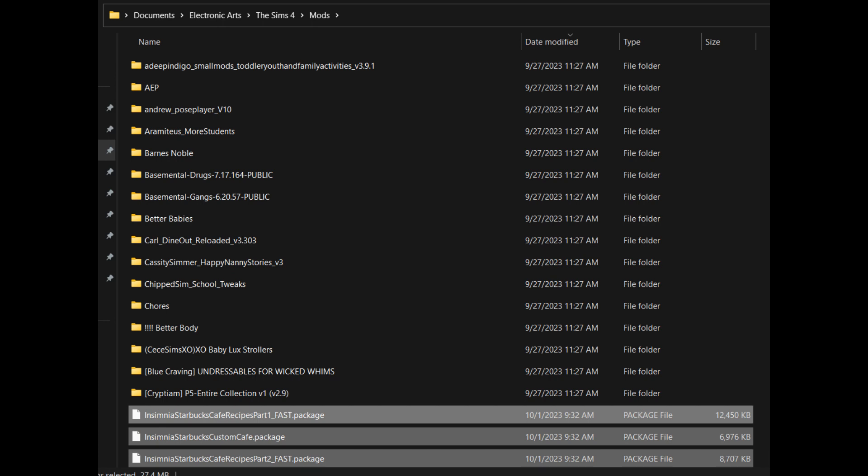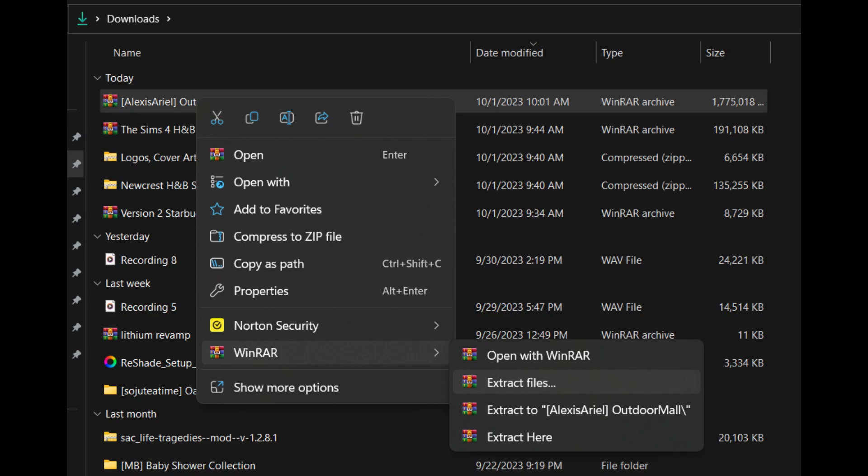After you cut and paste those into your Mods folder, you go back to your Downloads folder. Once you're back there, you're going to unzip all of the files that say WinRAR or Compressed Zip. Make sure you have WinZip and WinRAR already installed on your computer.